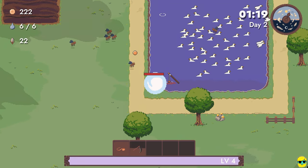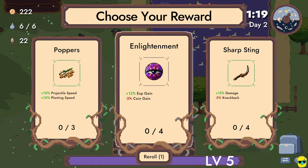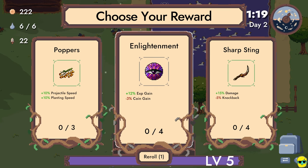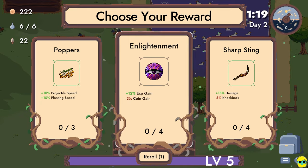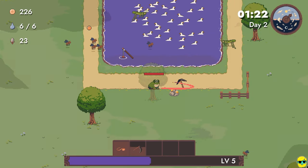Now if you go to these fishing spots, we could fish. We can go poppers — which is good for projectile speed and planting speed. This gives you more experience but less money. And this gives you damage but less knockback. Let's go for enlightenment — I always want that anyway. Let's mine this gold over here.